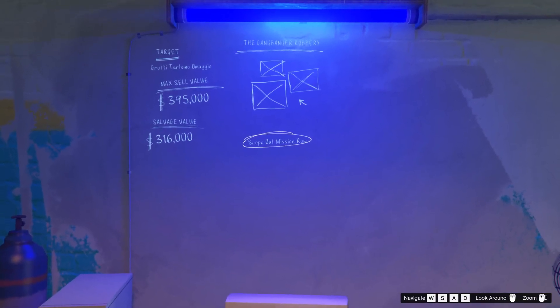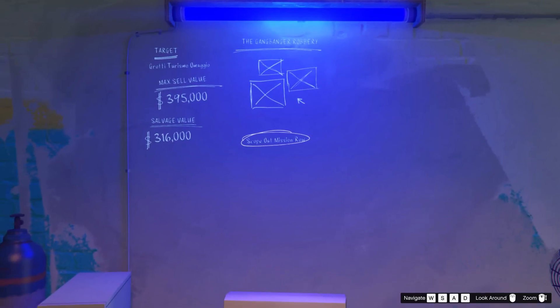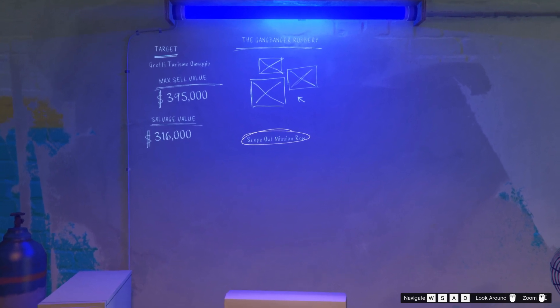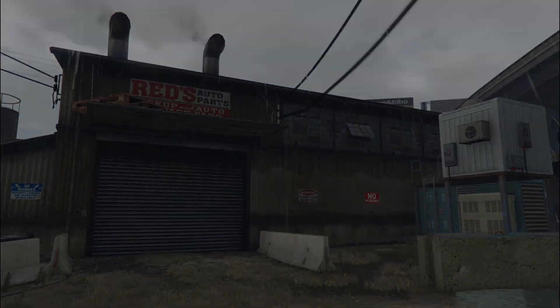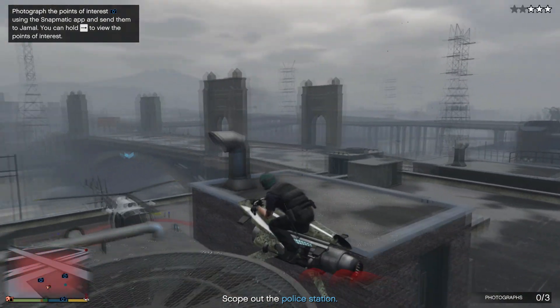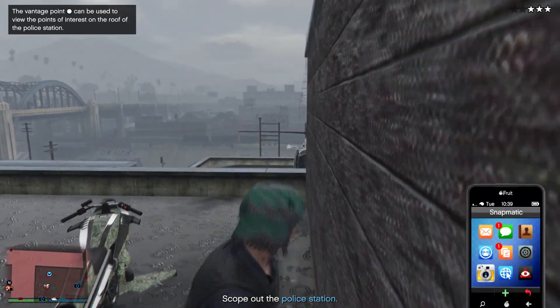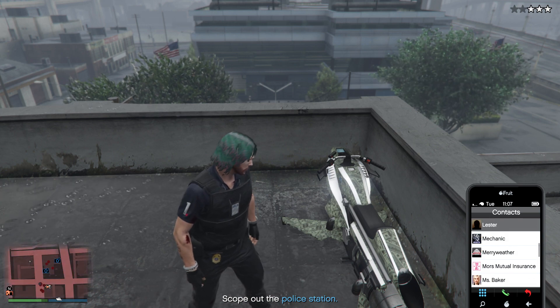I chose the Grotti Turismo and then the scope out mission for Mission Road Police Station will prompt. Start the scope out mission and you'll get a call from Jamal. Head to the Mission Road Police Station — this is quite easy. Fly up to the rooftop, take out your phone, quickly snap a picture of the chopper, and send it to Jamal. If you get a wanted level it's fine — you unlock the Unmarked Cruiser police car.